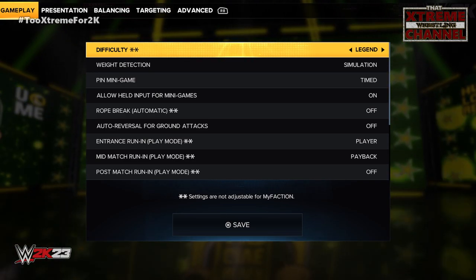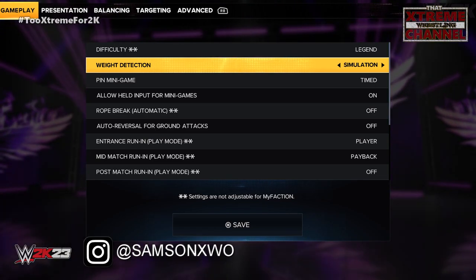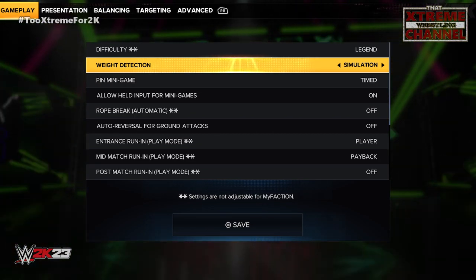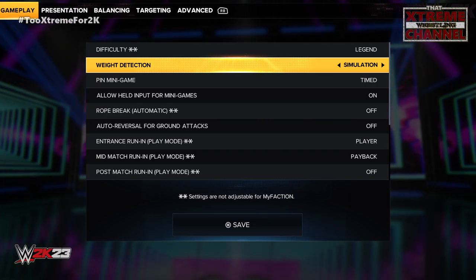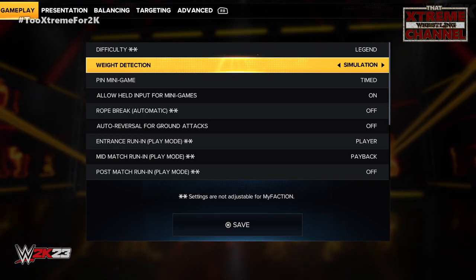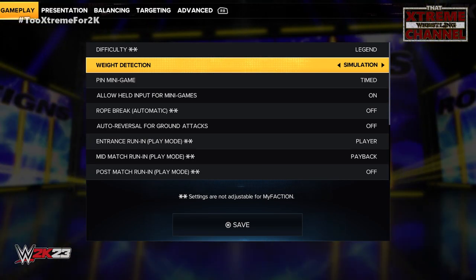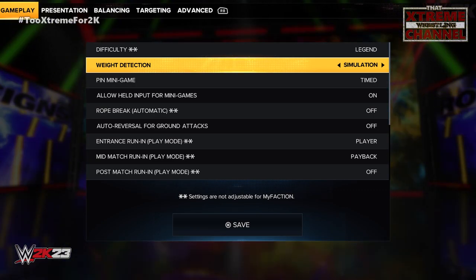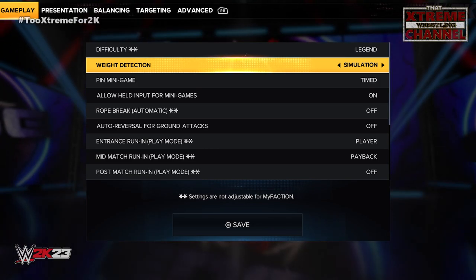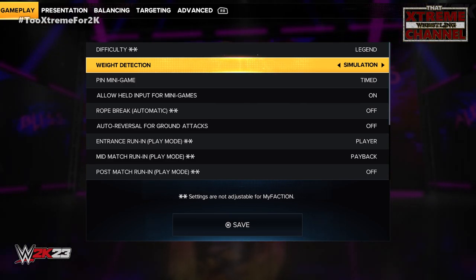I'm really trying to make the moves a little bit more impactful and make the finishers count. I want people to stay down after a good 8 to 10 minute match — one signature, one finisher, they should stay down. We're going to start off difficulty on Legend, which impacts AI routines and patterns. On normal or hard the AI lets you dictate the match, whereas on Legend the AI makes more decisions and leads the match.